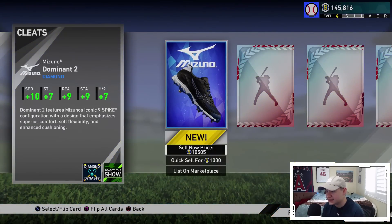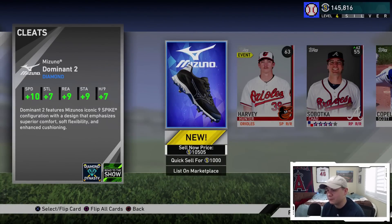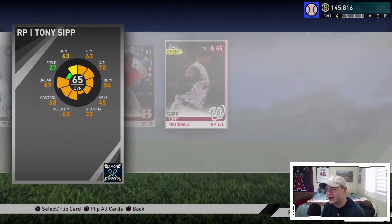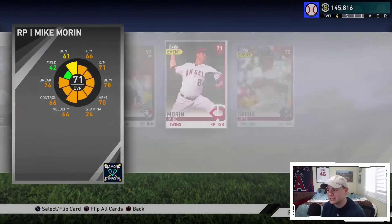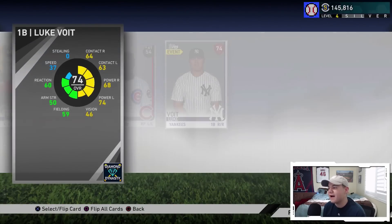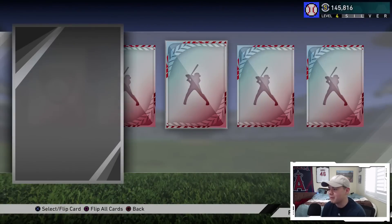We got a diamond cleat! We could throw that on the creative player Tim Coogler. That's going on the creative player 100 percent - plus 10 speed with plus 7 stealing. Our creative player is currently an 85 overall diamond, and he's looking like a stud. You throw the equipment on him at only 85 overall, he's already starting to look like a beast. I can't even imagine what he's going to look like at 89 overall.